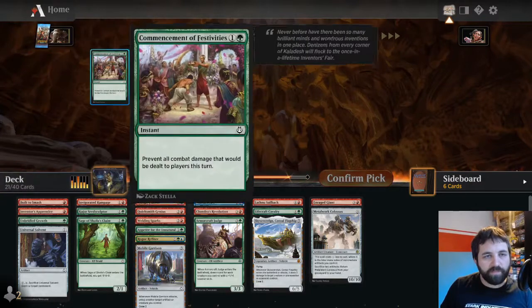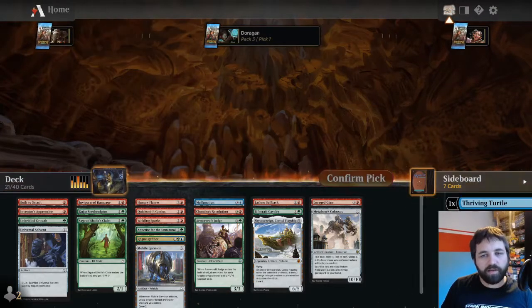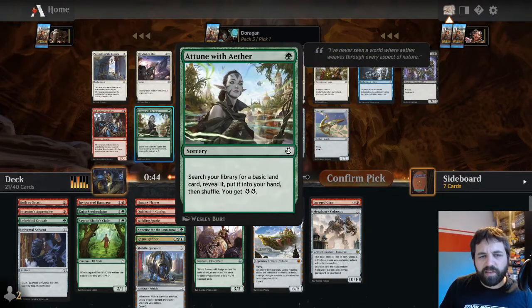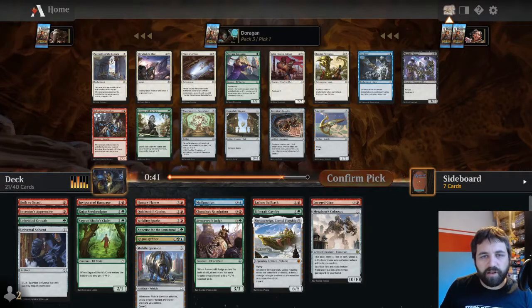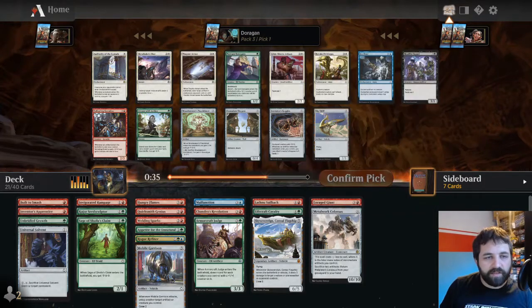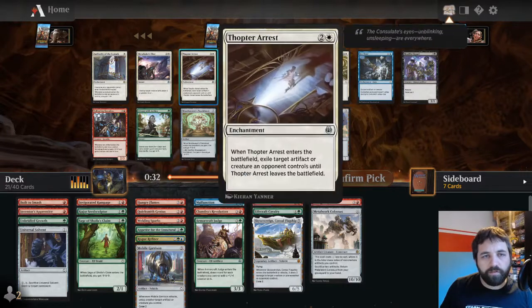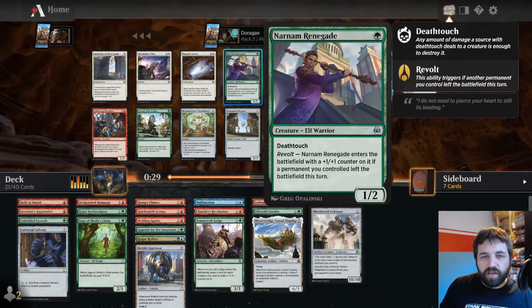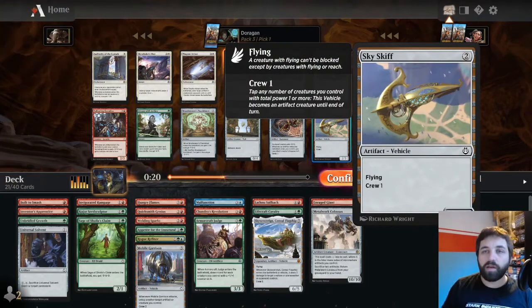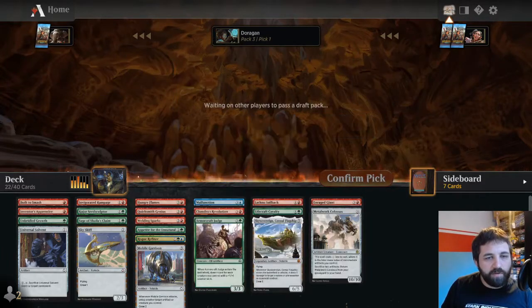This deck is really looking to be quite spicy. Skyskiff - two mana, two-three flyer. Not in white so that Fumigate isn't for us. Thriving Rhino is really good - three mana, you can pay to get energy, basically a three-four on attack. Ovalchase Dragster: Trample, Haste, crew for one. I think I'll go for the Skyskiff - helps towards Metalwork Colossus, and it's a two mana two-three flyer.